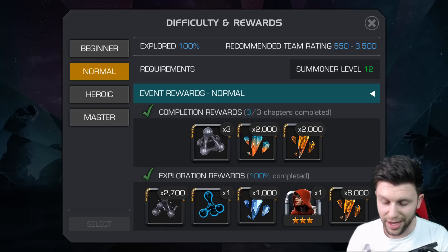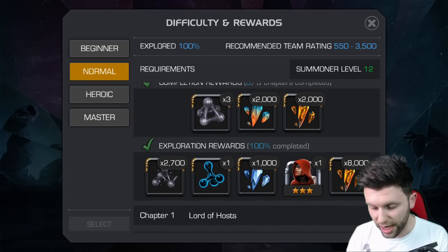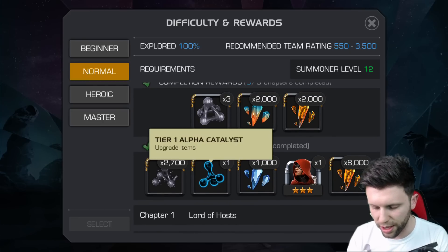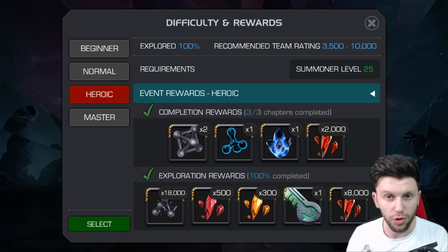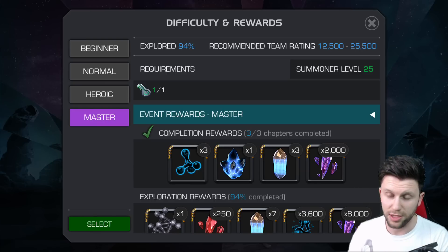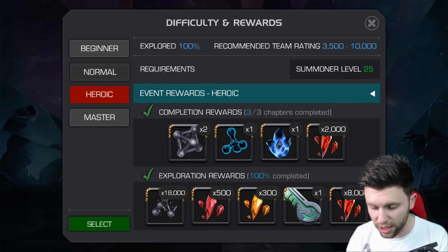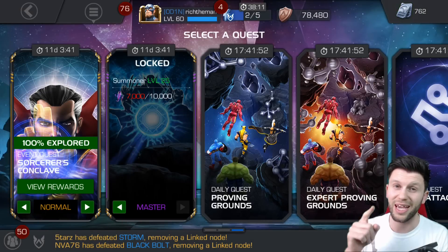One of the most effective ways is through event questing. Event questing is usually on for about 25 to 30 days. In normal mode, 100% exploration gives you one tier 1 alpha catalyst. In heroic, you can get a further one on completion rewards. And on master, you get three for the completion awards — which is brilliant. So that's a potential five tier 1 alphas you can get monthly. See how things add up? It gets even better.